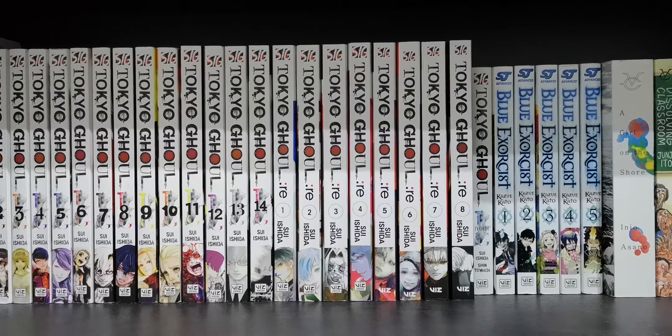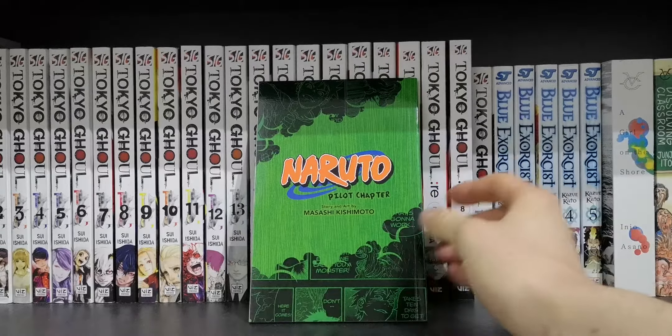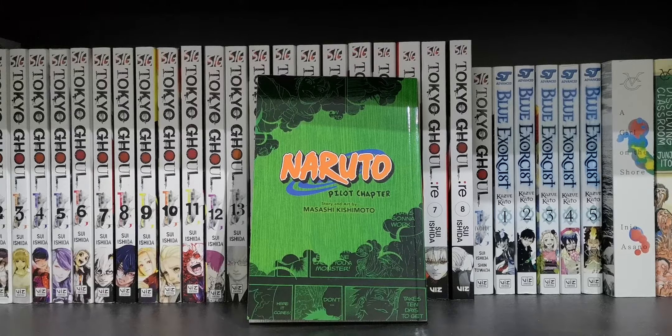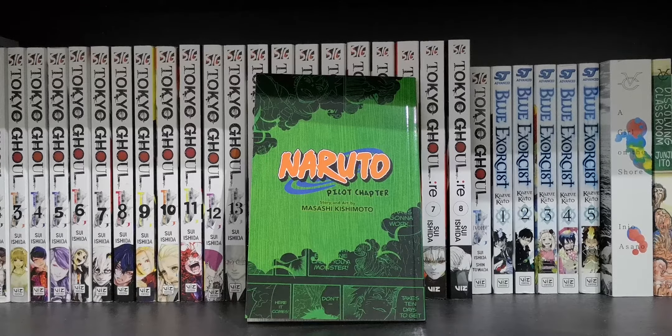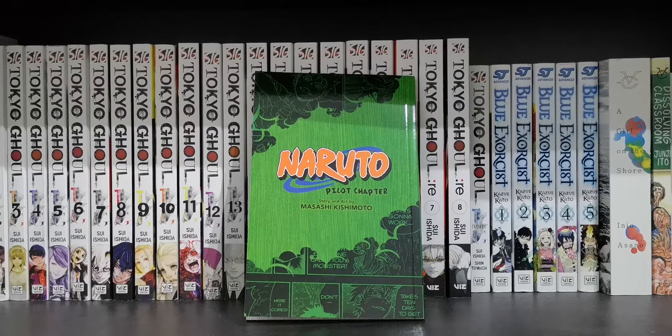The box set comes with a few extra things. First is this little pilot chapter manga which is really really good — I did read it and it shows you what the original Naruto was going to be. If it had gone that way it would have been on the table but wouldn't be as popular. If you want to know what Naruto looked like before it became Naruto, this is brilliant — you can get it on eBay, I highly recommend you read it.